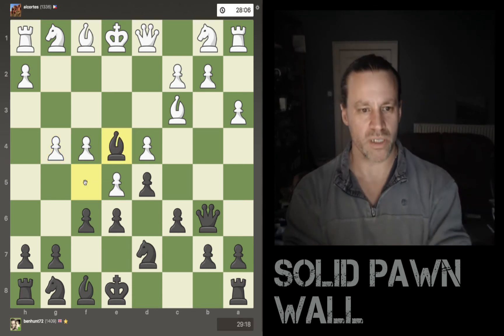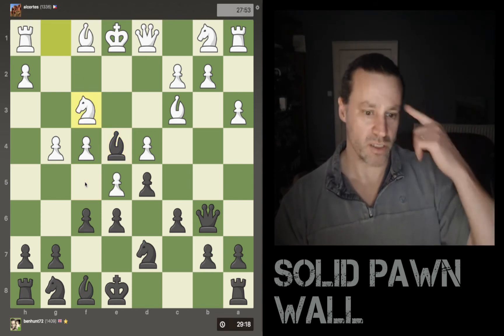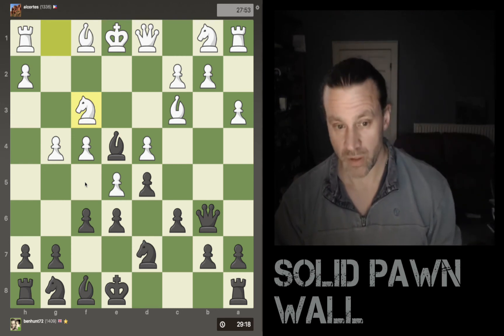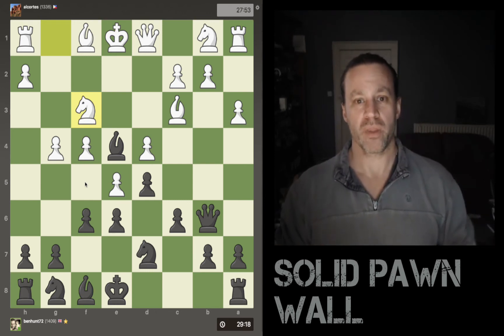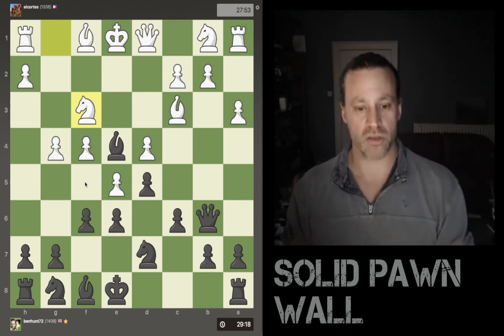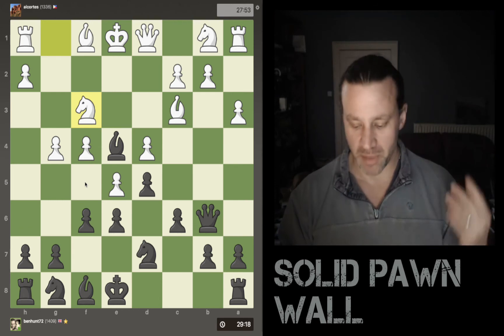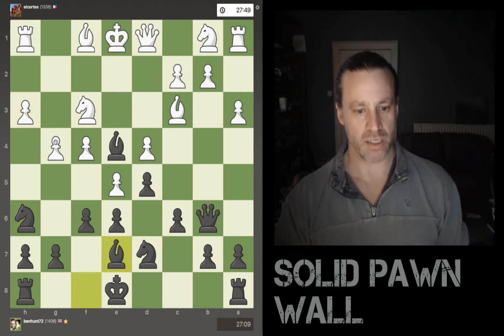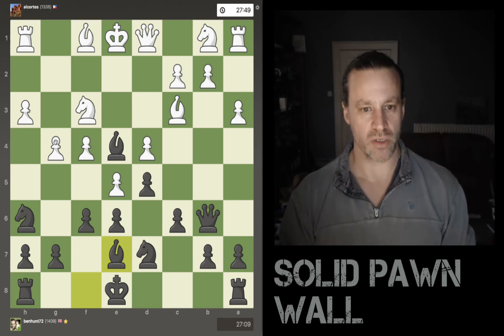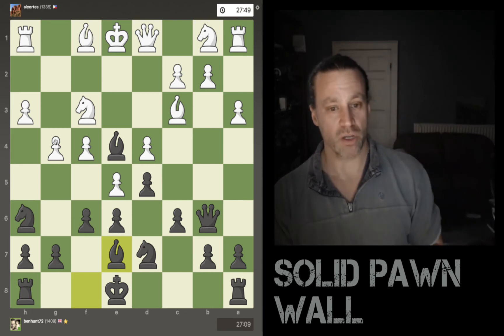I bring my knight out because there's an undefended pawn on g4. He defends that. I develop my bishop — now I've got options of castling either side. And look at white's development: all these pieces still on square one on the first rank. He's nowhere near castling. White moves his rook across and I castle long. He's starting to push pawns up so I move my knight back — nothing wrong with maneuvering your knight around the board if you can find a better place to put it.